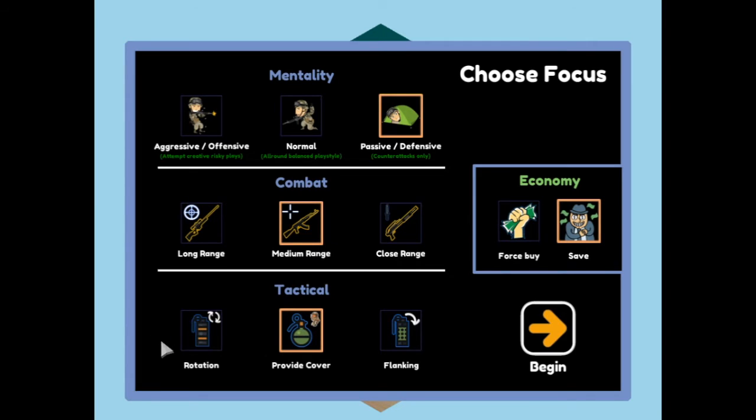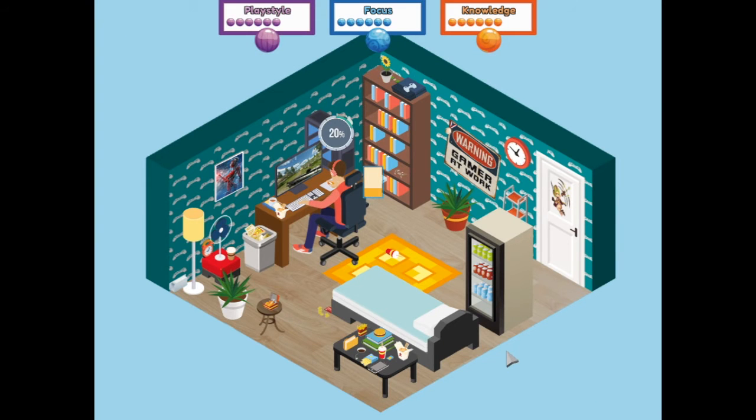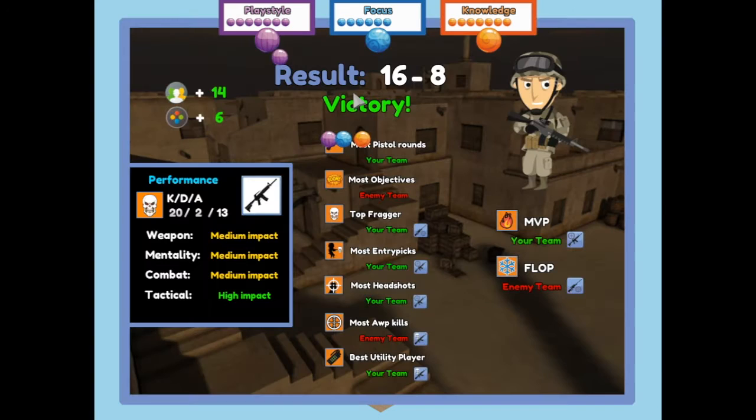Let's go on rotation this time - defensive rotation. We're force buying so we can defend early and try to get an early lead. We've got some playstyle, not much, a little bit of knowledge, a little bit more playstyle. And we're pretty much filling up everything - another victory!